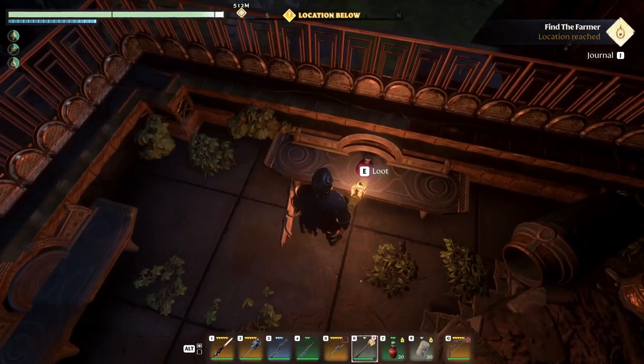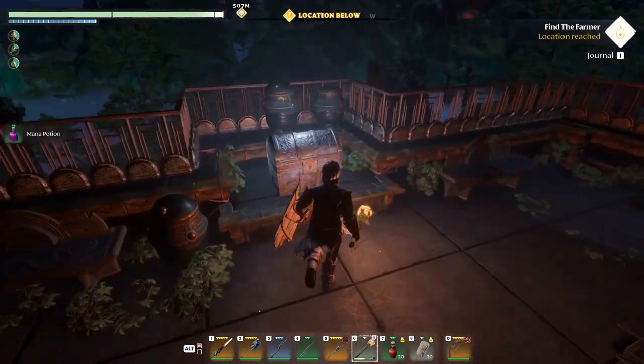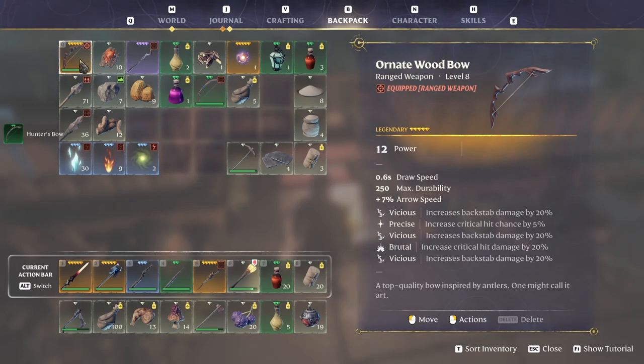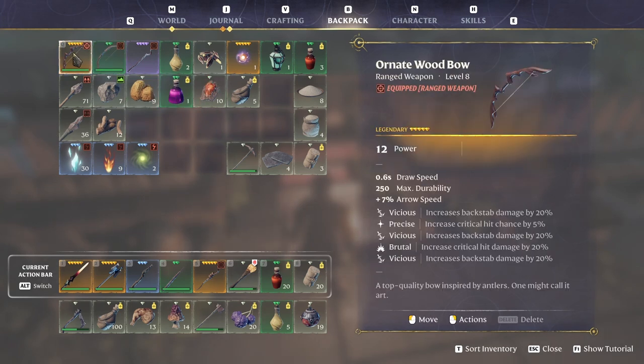What is this? Another one in there? Hunt's ball - 15 power. Ours is 12 power. This one is a lot better than what we have. Which is crazy because ours is legendary, but the drop was when we were low level. Our level isn't that great right now either.